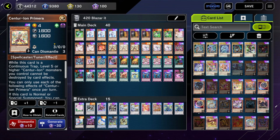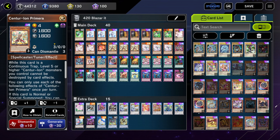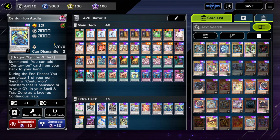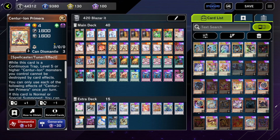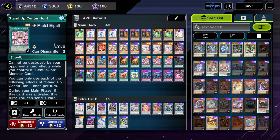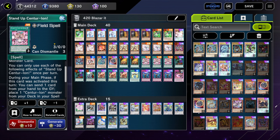Another thing is that this deck is actually pretty okay at playing through hand traps and it doesn't really hard-lose to any one single card. This deck actually plays decently well into Shifter, believe it or not, because Auxilla can place your Centurion monsters from the banished zone. So even if your Premier gets banished, you can just place it back with the Auxilla. And if you have Stand Up, you can still synchronize on your opponent's turn — though Stand Up has to send to the grave, so you do need a two-card combo to play through Shifter.